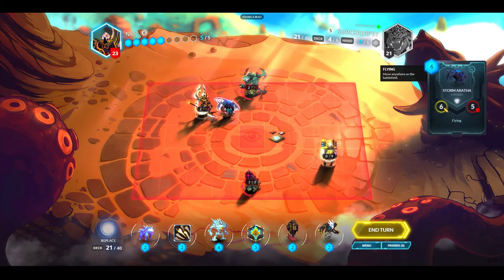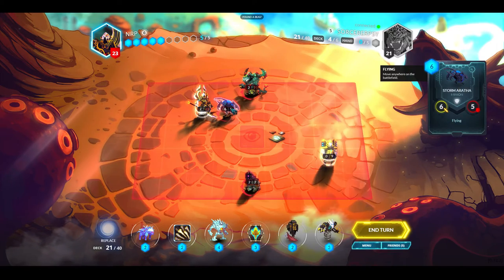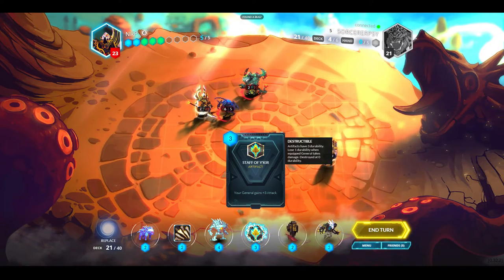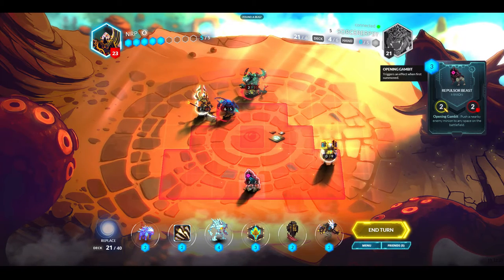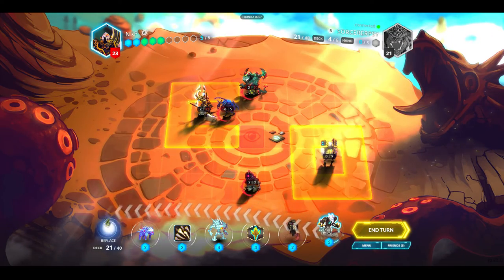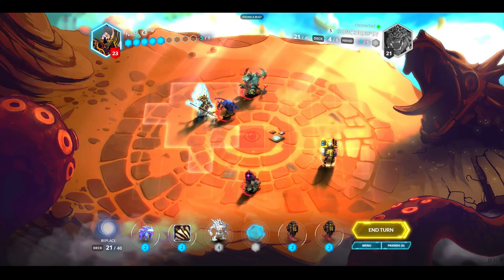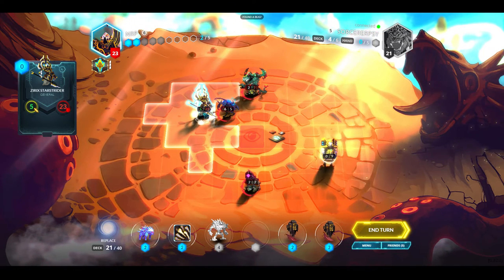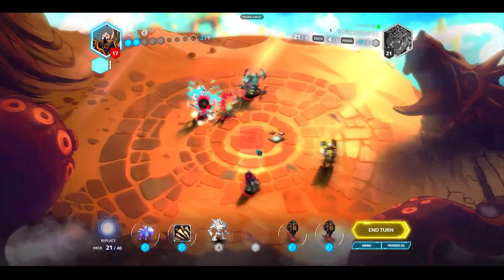I don't want to take five damage but I think I have to. There's a flying unit I want to get rid of, so if I play this and kill it, I have two resources left. I'll do that and play the Staff. I take six damage back — that hurts.